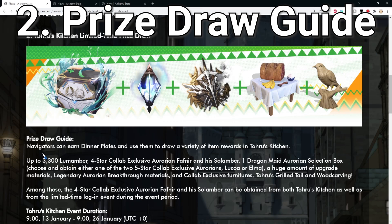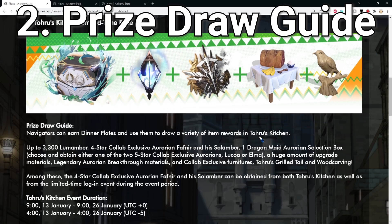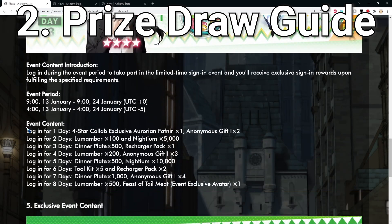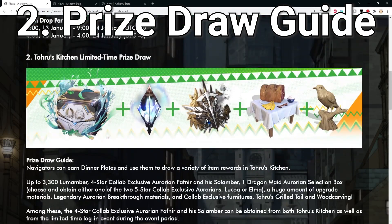The loom members can be used in the pool for your Toru summon or Kana summon, whichever you choose. You'll also get a four-star collab exclusive Aurorion Fafnir and his soul number from the event draw, which is free — meaning you can get Fafnir at maximum breakthrough for free. Additionally, Fafnir can be obtained as one free copy just by logging in for one day, so don't miss that.